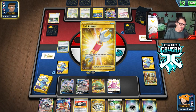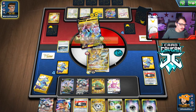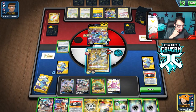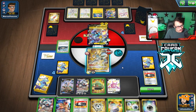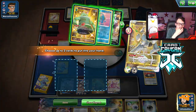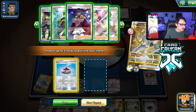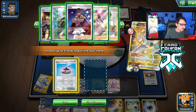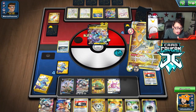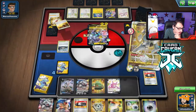They play Tool Scrapper and do Lightning Rondo for 200 — that's quite a bit of damage. I draw well and decide I need to burn Star Birth here even though it's not ideal. The question is whether to grab Research or Marnie — I don't want to give them a Boss's Orders. I don't want them to boss my Arceus since that could be a path to winning for them. Going Marnie to protect my resources seems right.